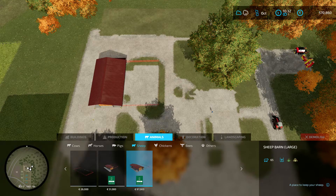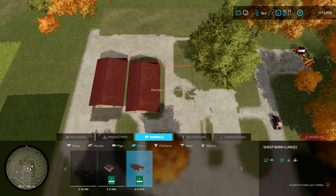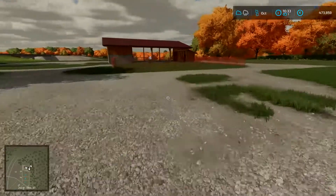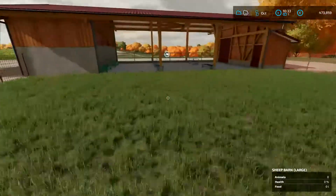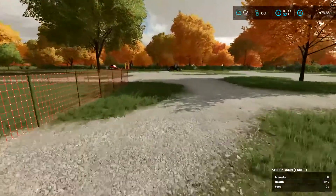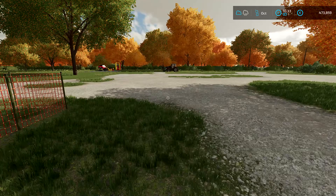I'll go with sheep, and this seems to be a perfect spot for a sheep barn. There we go, awesome. It's funny though that when you place the barn you hear the sound of 'bah' — because there's no sheep in there. I don't know, but I never heard a barn go 'bah' — did you? So there's already water in the troughs, which is the good thing about the barns — you don't have to water them. There are water expenses, but you don't have to keep an eye on the water, you just have to make sure that they have food.